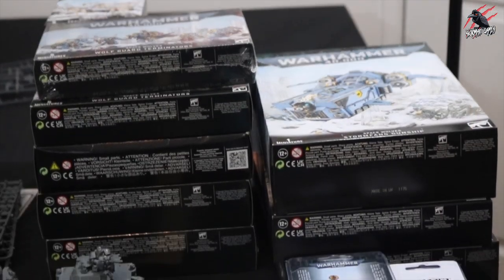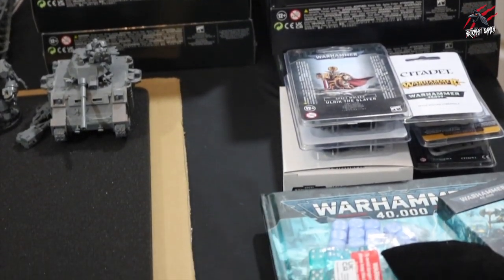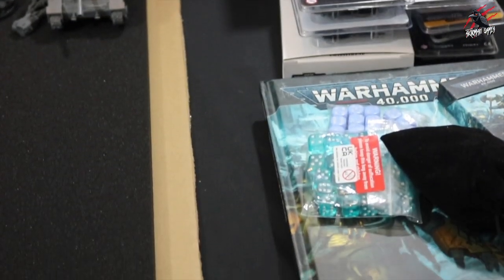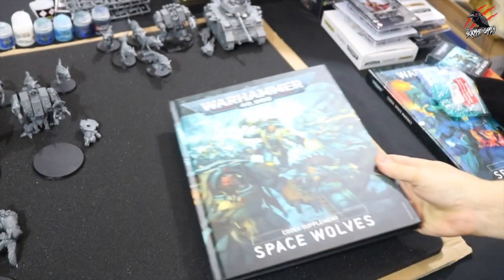Some of these still need to be opened up and I'll do unboxing videos for them — like some of the hero characters — and then we've got the books and dice to take a look at too. Let's have a look at them individually so you can see exactly what's involved in putting an army like this together.